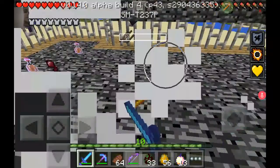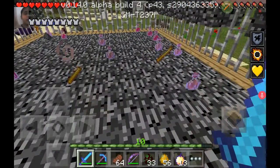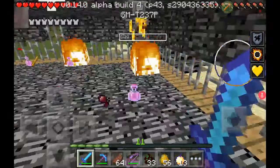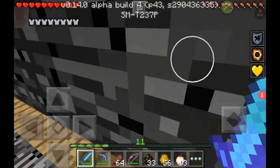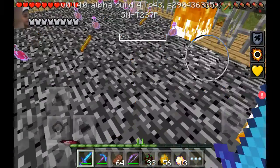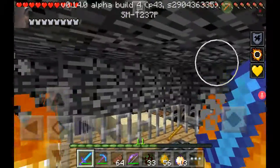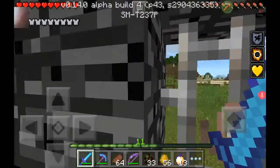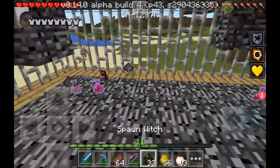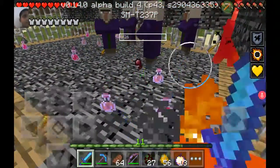I put the blazes on by accident. I'm lagging because of all the fireballs. What the heck — there's just one blaze and a few witches outside. How is that making me lag? I thought that blaze actually went outside of the bedrock — there's probably another one outside.